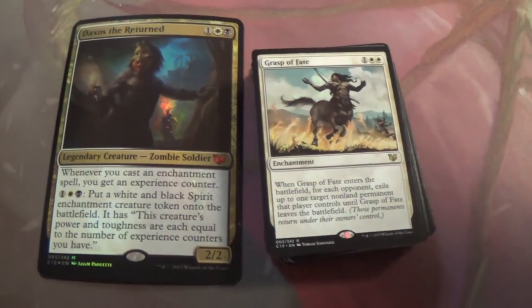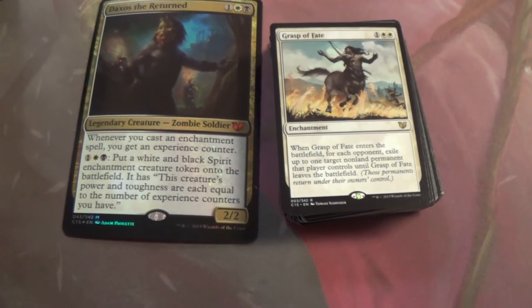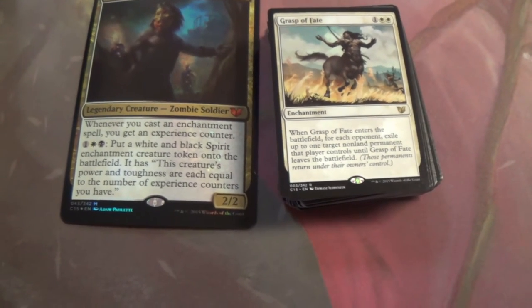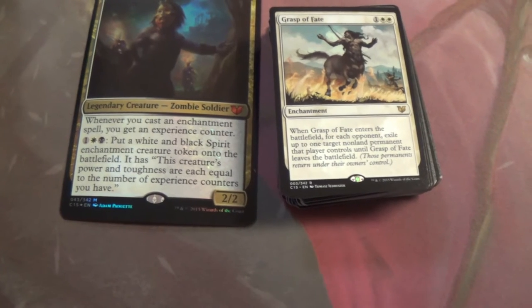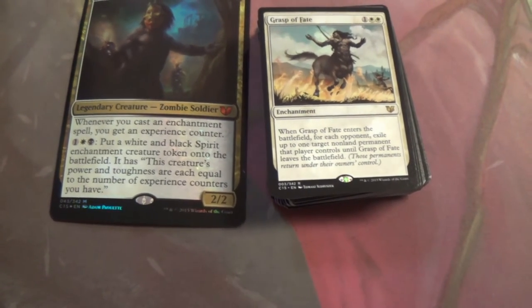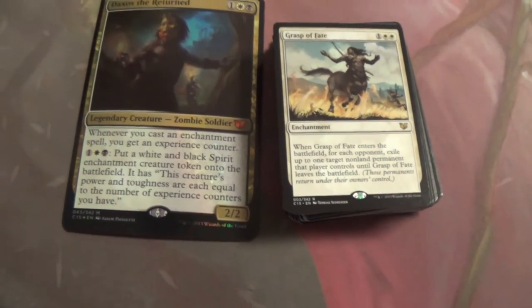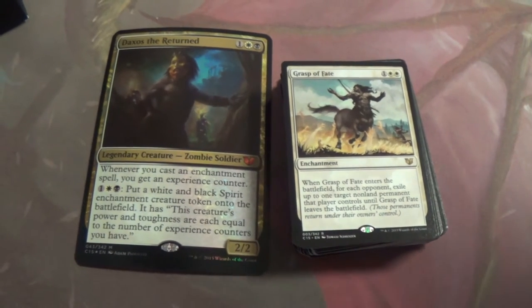Grasp of Fate — enchantment, so it's gonna trigger. When it enters the battlefield, for each opponent, exile up to one target non-land permanent that player controls. That is awesome — Oblivion Ring for every single opponent. Oblivion Ring on steroids. I'd take that so hard.